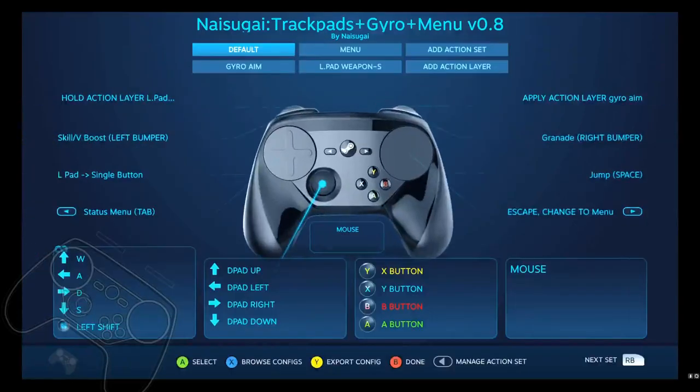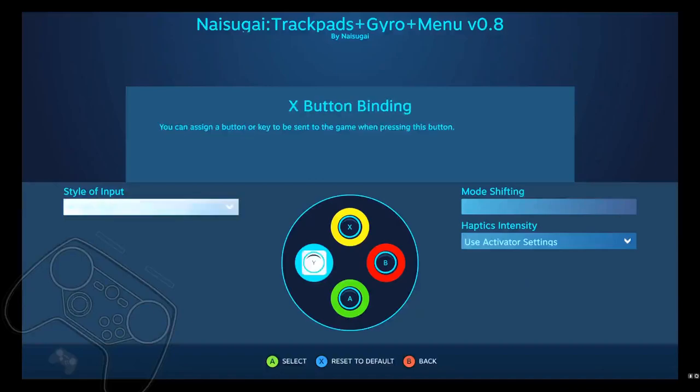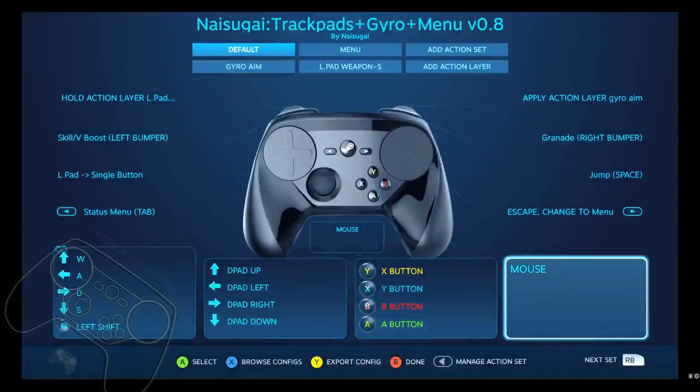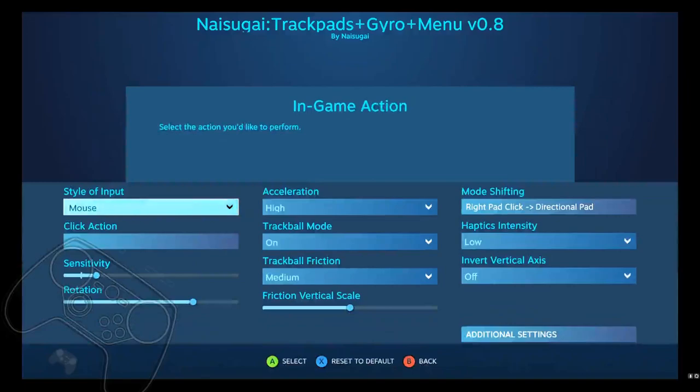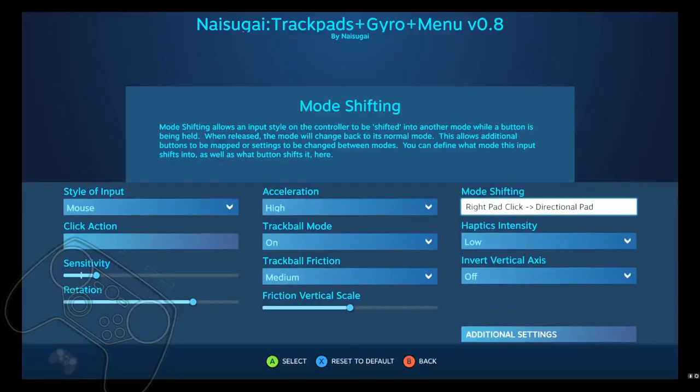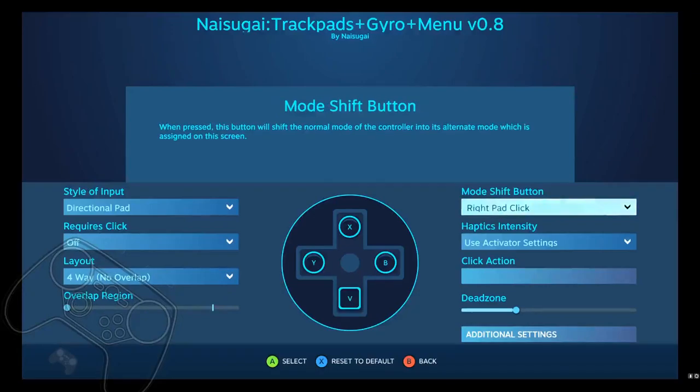On the buttons, I changed the X to the top and the Y to the side because it just felt better for me. You guys can change it back if it's not up to your speed. B and A are in the same place with no double clicks. On the right pad click we also have buttons — X, Y, B, and V — so if you don't want to hit the physical buttons you can just hit the right pad.